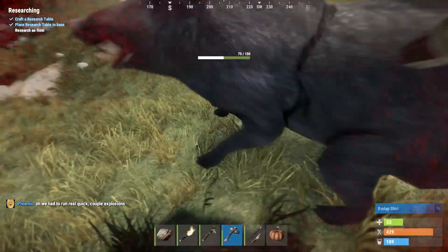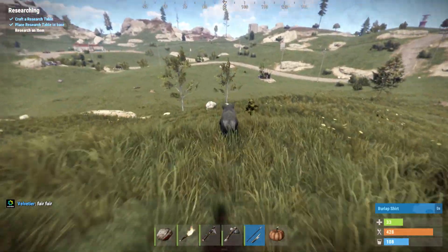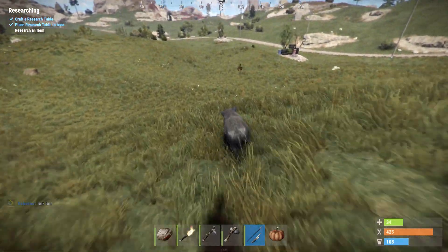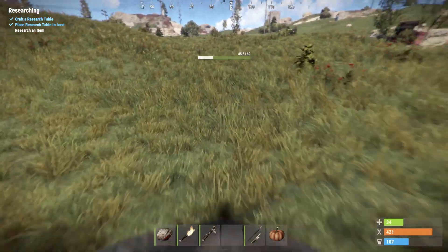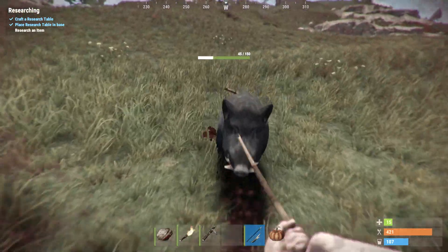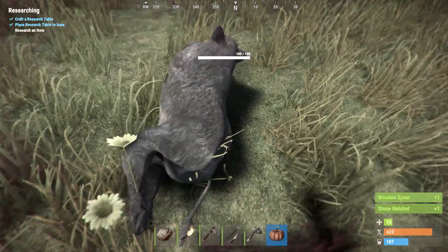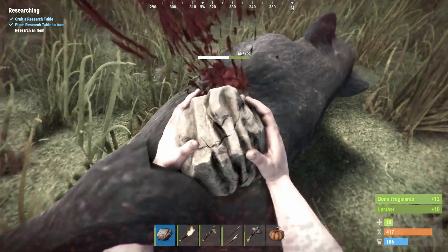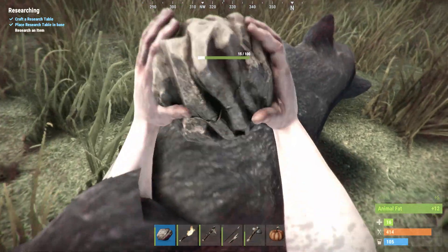Here you can see a boar - I'm going to kill it if I can. A lot of times these guys kill me, but this time he's running away. Now we've managed to kill a boar, and that's really good because it's going to give us a lot of basic resources. It's going to give you raw pork, bone fragments, leather - a ton of amazing stuff that you can really use.